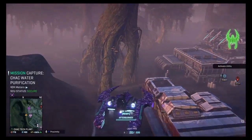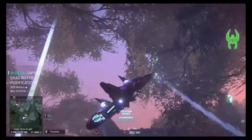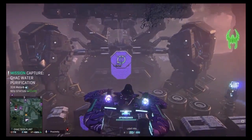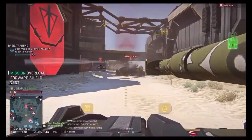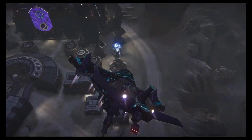With the exception of Esamir, every continent has three Tech Plants, each corresponding to a warp gate. When you begin your battle on these continents, you start with a Tech Plant. Factions joust for these facilities for the victory points, to deny their adversary ease of access to main battle tanks, and for bragging rights.